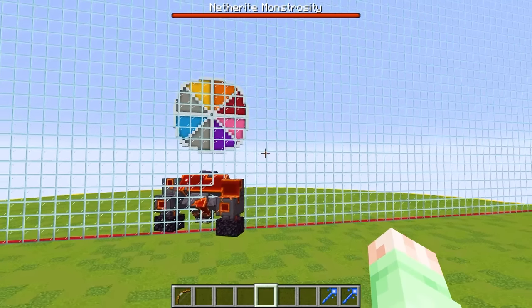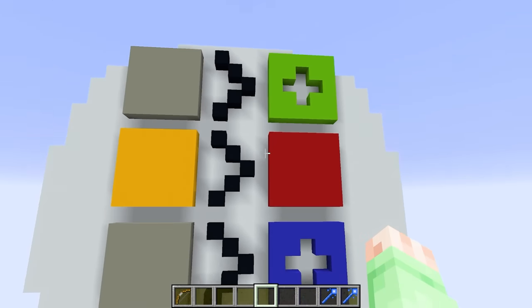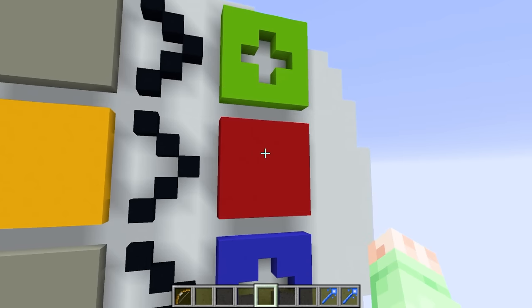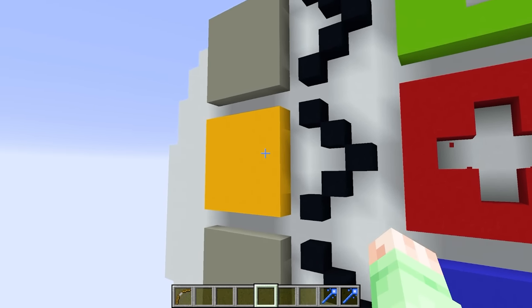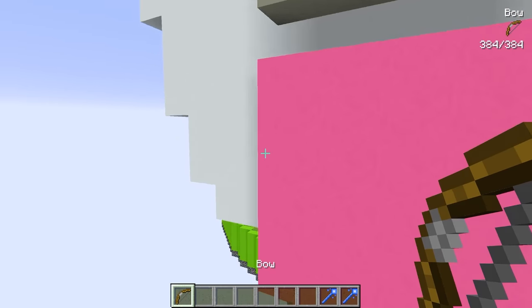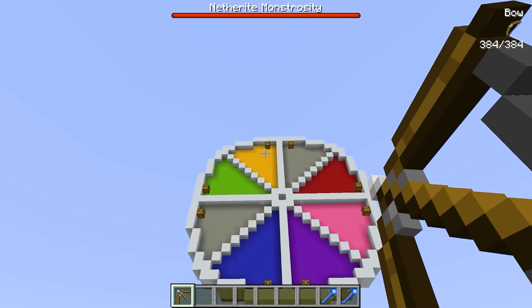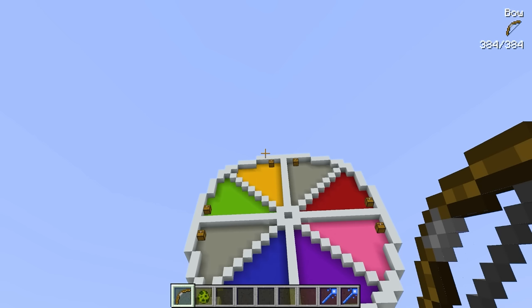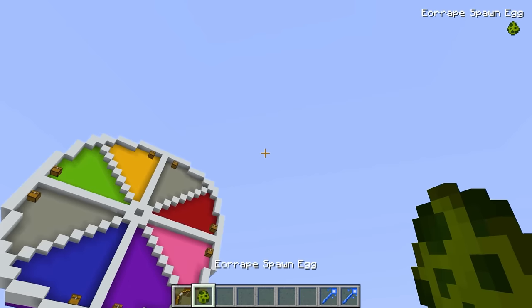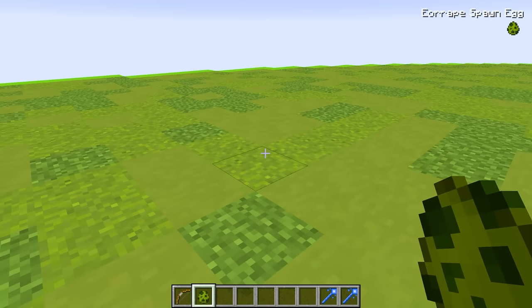But wait, I have the cheat sheet — I basically have a 100% chance to win this round. The color that is better than red is yellow. So let's mark this off and shoot the yellow on my roulette wheel. I don't know how we're gonna defeat that netherite monstrosity, but hopefully the roulette wheel gods are gonna give us some good luck. Oh yes, we hit it. We got our spawn egg, though it does look a little bit green.